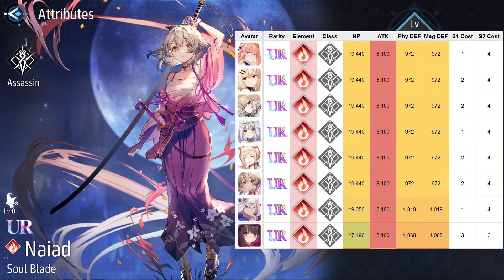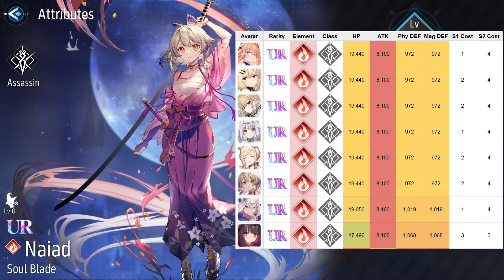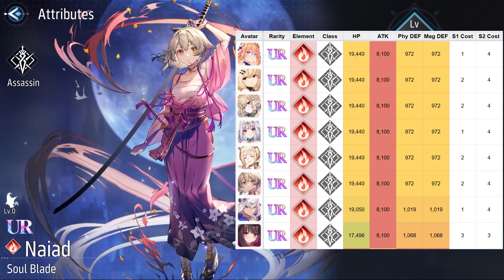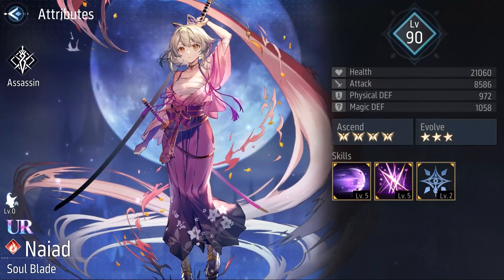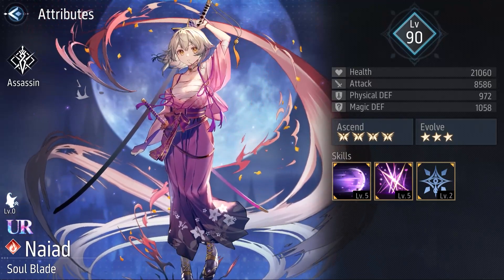Taking a look at her stats at level 90 and extension 4, we can see that Nayat has the standard stats among assassins and probably the best ones. As we always do, we're going to check her skills and passive at max level.